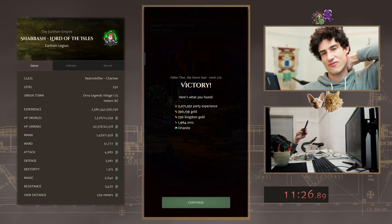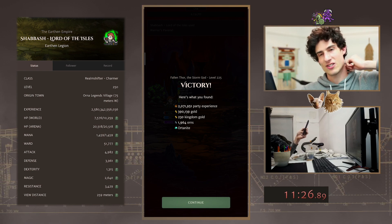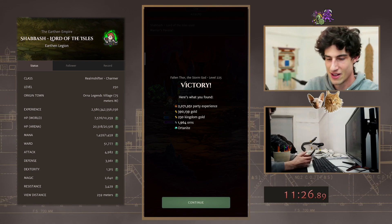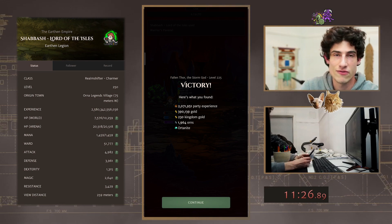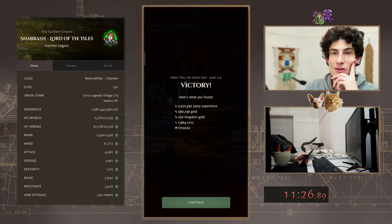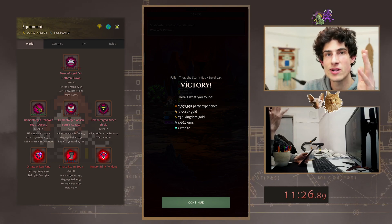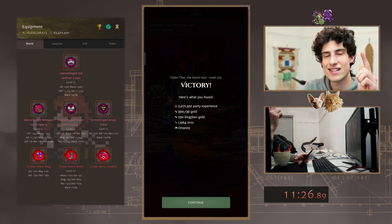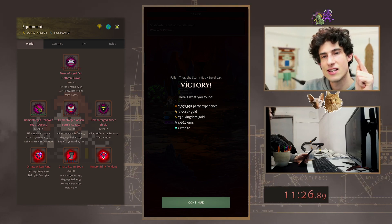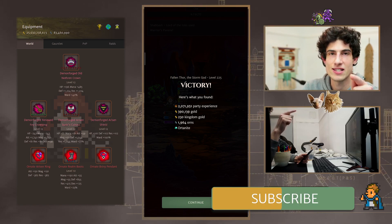11 minutes 26, and that was — we just had a technical issue there. I stopped recording on my phone, so we wasted like five seconds there. But listen, we posted a score: 100 floors, 11 minutes 26. We'll call it there. I want to see what you guys can do — 100 floors, I don't care what tier, I don't care what build. Right now we're doing Endless, non-hard mode Dungeons. Can you beat 11 minutes 26? 89 milliseconds. Let's see it. I want to see it.